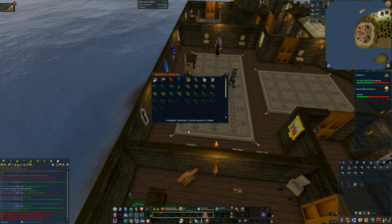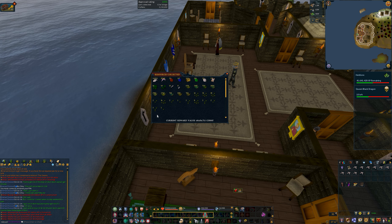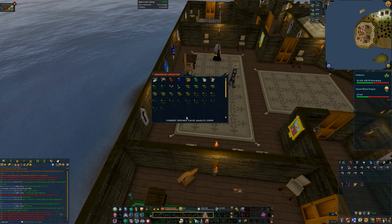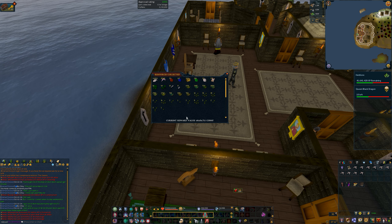Now if you do the math here you'll notice that my daily profit margin indicates that I made approximately 300k per day, which is a lot more than the profits I indicated in my guide.